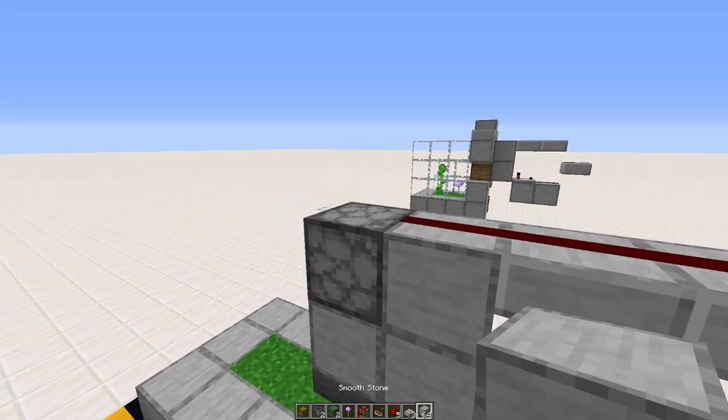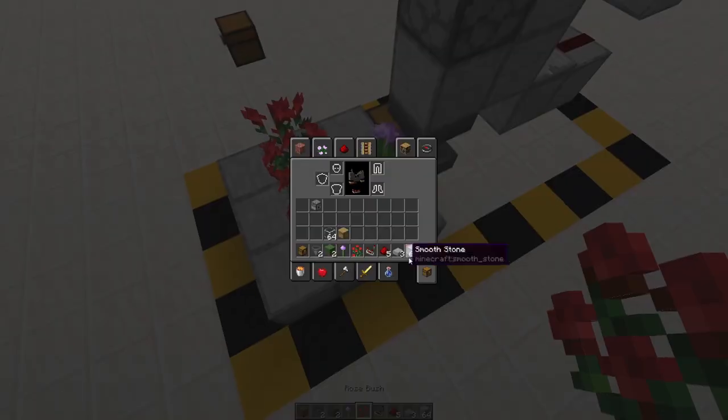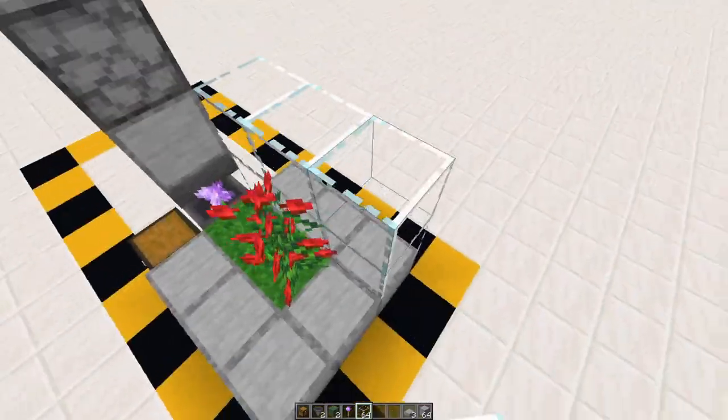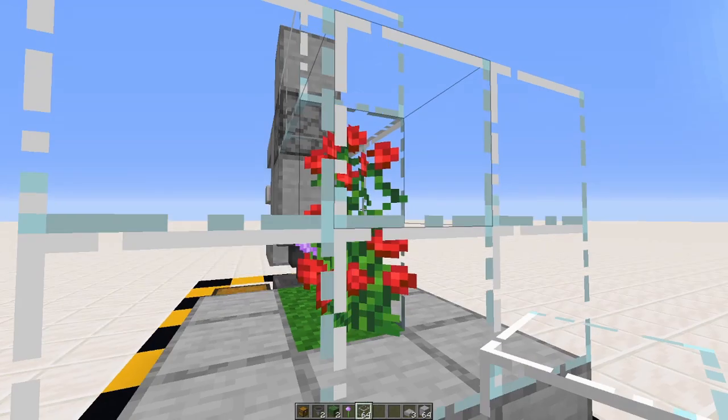Add a final block right there and your final piece of redstone. I like to put a block on there just to finalize it, then put in some flowers like that. Then wrap it up in glass just to make it look pretty.